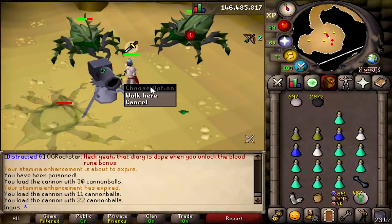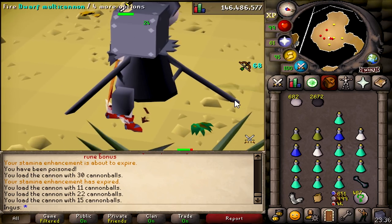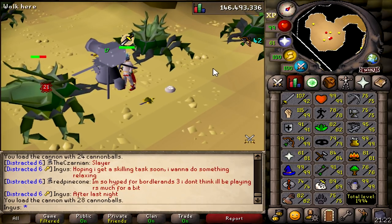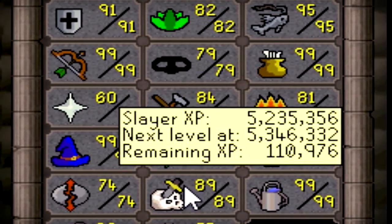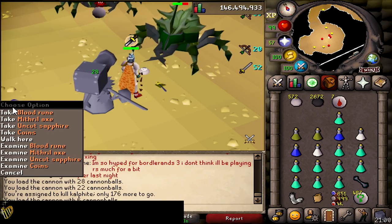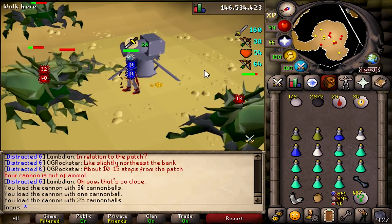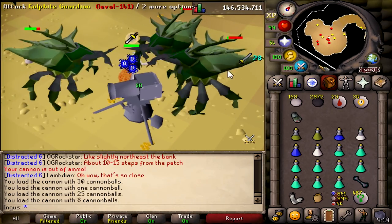And we're off getting these Cal Fights in. Just a quick update on the stats — we got 245k to an attack level and 100k to 90 Slayer. We got 176 Cal Fights to kill, it might take a while. These guys are the best in the game. I like this task because you just get to kind of chill — reload your cannon and go back to it.